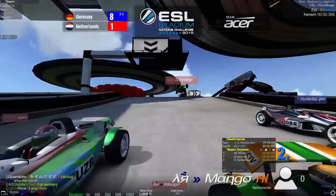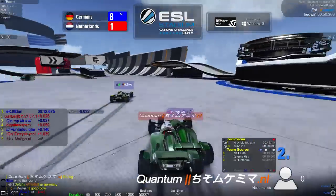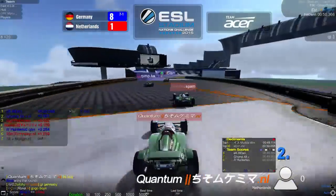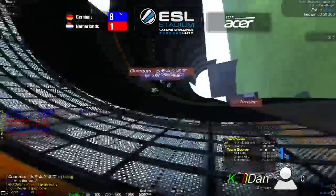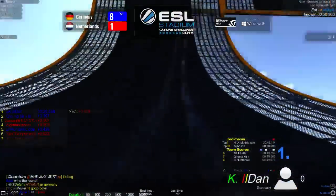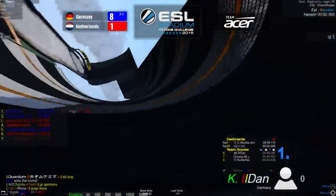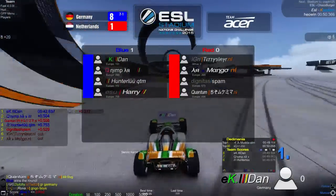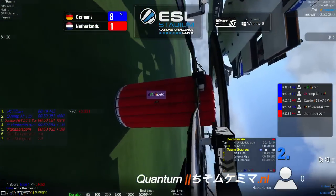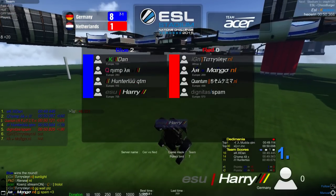Next round — Titty Slayer crashes in the start and Mango has to retire, so two Dutch players are out. Dan and Nimp at first and second. There's a restart as it wasn't live. Dan wins again with 49.44 — a really good time — winning the first two rounds. In the following round Harry doesn't get a good landing and is at last position. Spam clips the wall and can't finish; Harry also loses the round. Dan takes his third win. Blue round — 10-1 in favor of Germany.